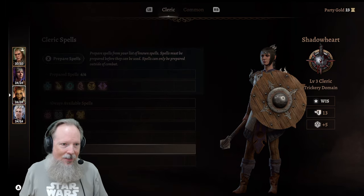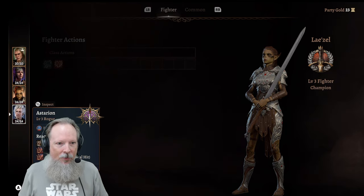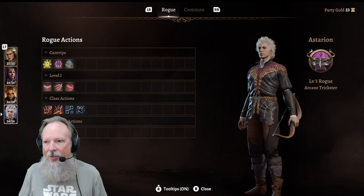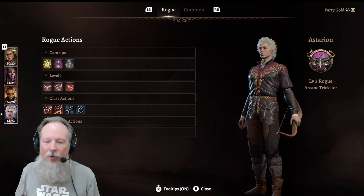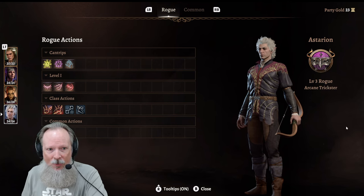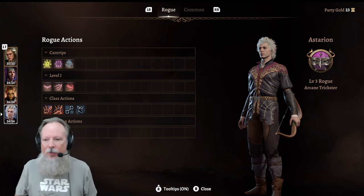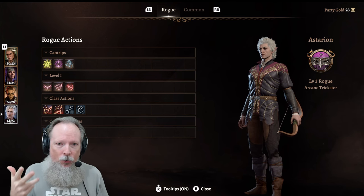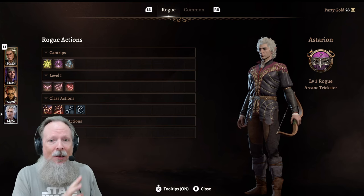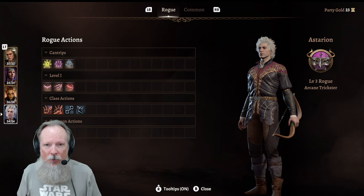If you go to a character who doesn't have spells, like Lazael, all you see is her fighter abilities because she doesn't have anything. But what about Astarion? I've got Astarion set up as an arcane trickster rogue. Notice I can't change his spells out, and the reason is because he's not a primary spellcaster. He's a rogue who just happens to have the arcane trickster subclass, which means he has a couple of spells at his disposal — so it's a little bit different.